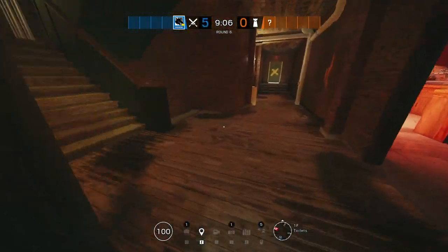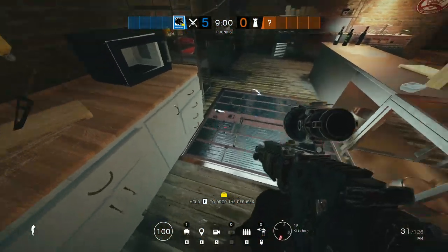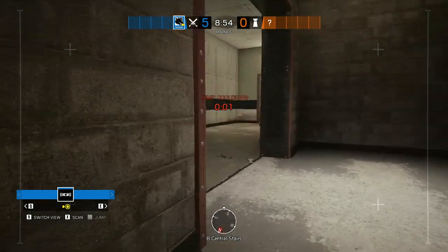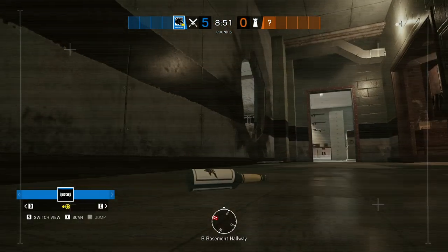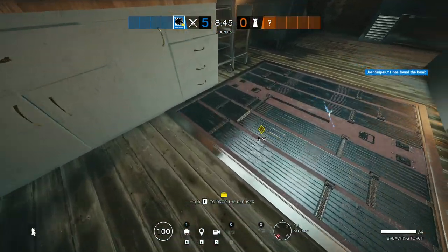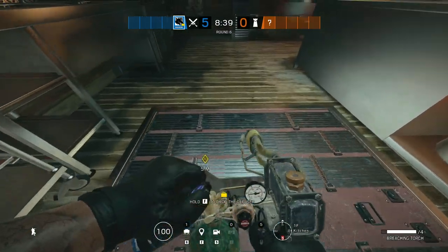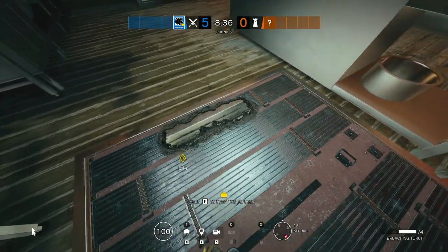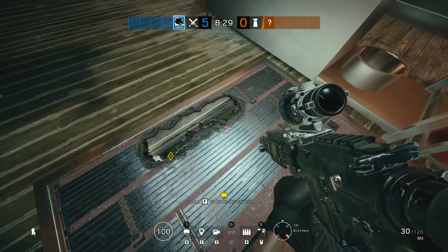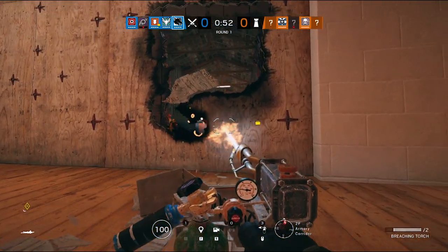The last trick is removing a Kaid electroclaw from a hatch. Drone it out first to locate it, then open a small hole in the hatch and shoot the electroclaw off — it's a pretty quick fix. The same concept applies to a Kaid electroclaw on a reinforced wall, such as on Clubhouse where you can rappel onto the wall. Make sure you drone it out or have IQ identify the location, as mentioned earlier.